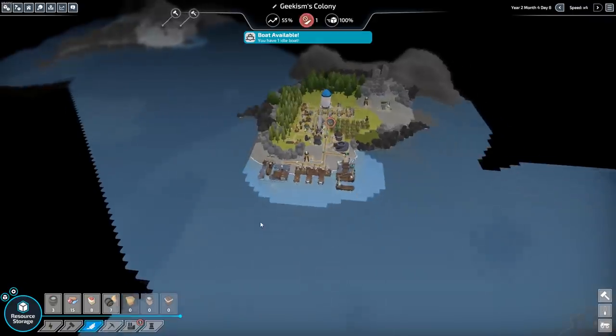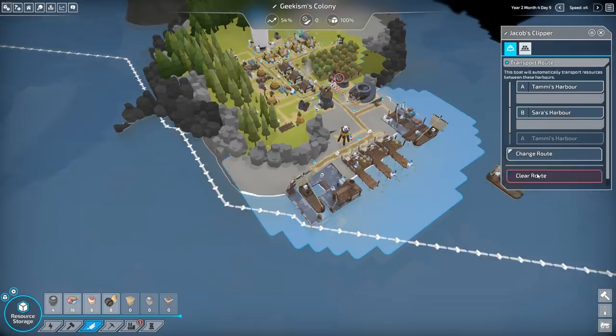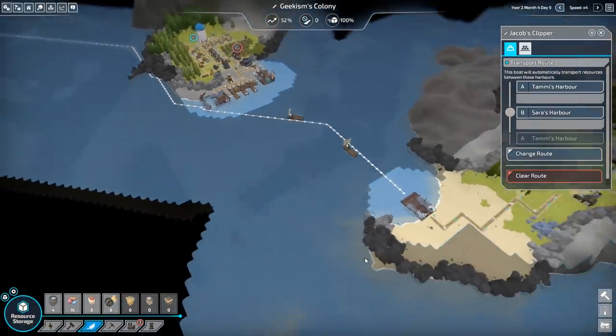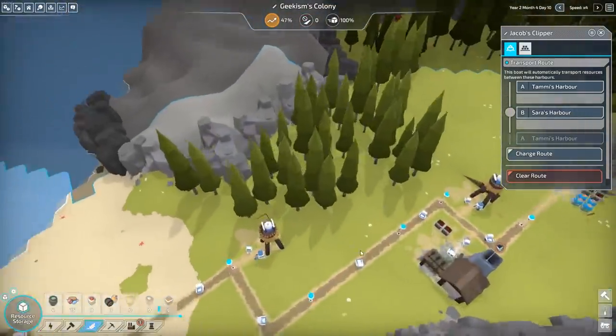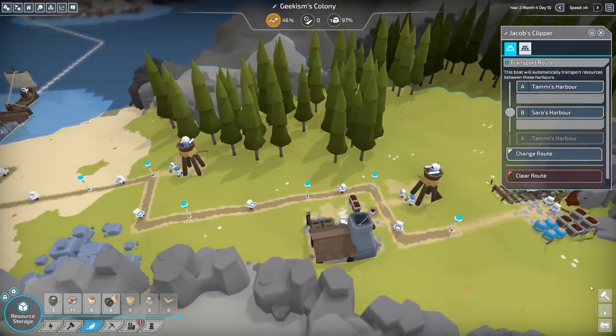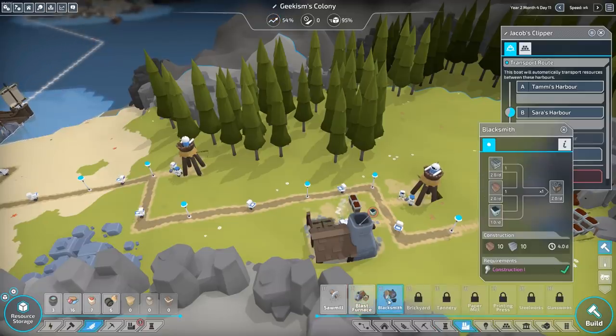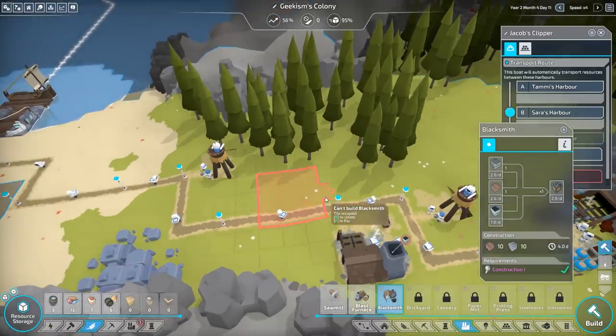We have an idle boat — Jacob's Clipper. Sorry, we have to actually get it started. And that was going to produce us iron ingots. So from that, we're going to build tools. Blacksmith makes tools from iron — so this is what we need up here.